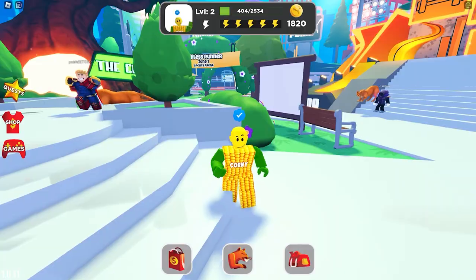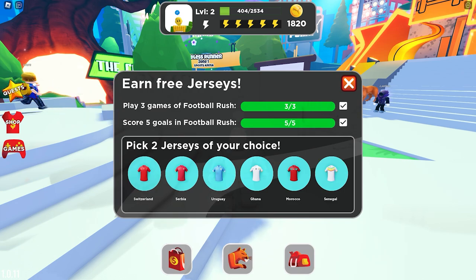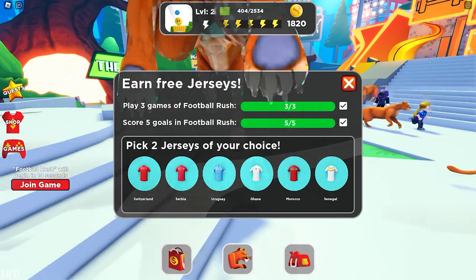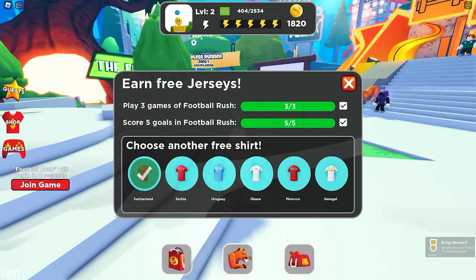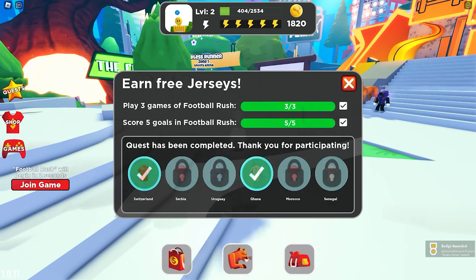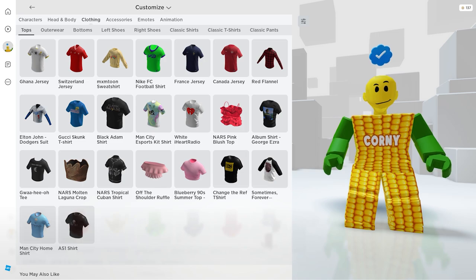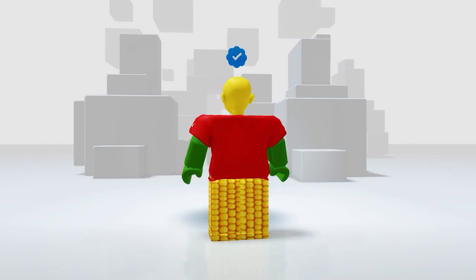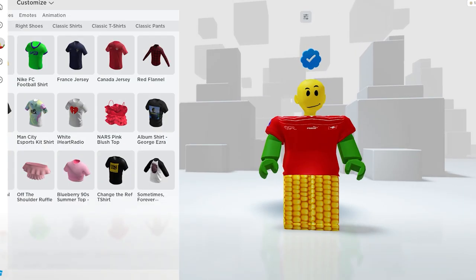When you're done, click the quest star icon on your left screen. I already completed the quest and here are the six different jerseys you can choose from. Keep in mind you can only get two, so pick your best. I'll get the red one and the white jersey. We finally got the two badges — let's check them out in your clothes under the top. Here they are! Let's try the red first — it really fits well on my avatar and it's so vibrant.